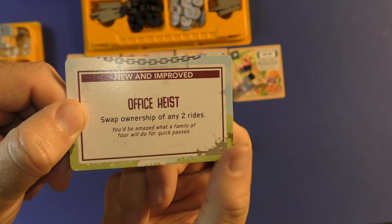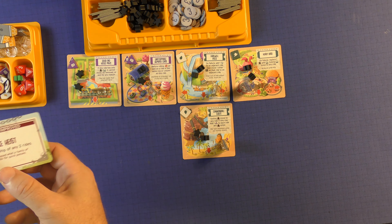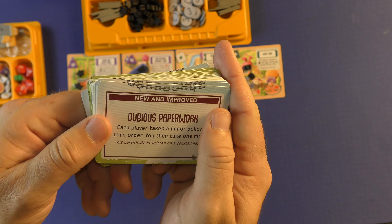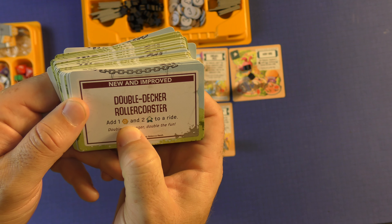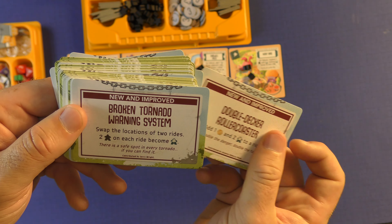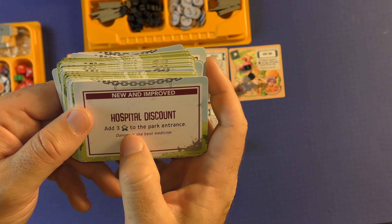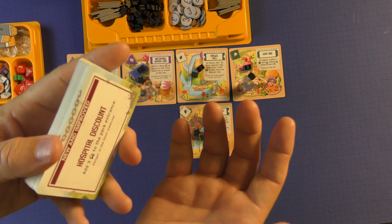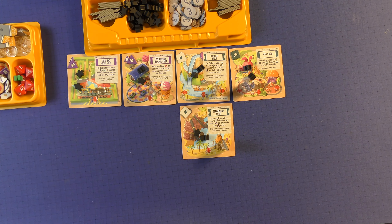For example: swap ownership of any two rides — so maybe there's another ride that I want, and I could swap. It doesn't have to be my own; I can swap two ownerships because this card says so. There are a lot of things these can do. Each player takes a minor policy in turn order. Other examples include: add one danger token and two vomit riders to a ride; swap the location of two rides; two people on each ride become vomit; add three sick people to the park entrance. You just do whatever one you pick when you're choosing the ride and the improvement.